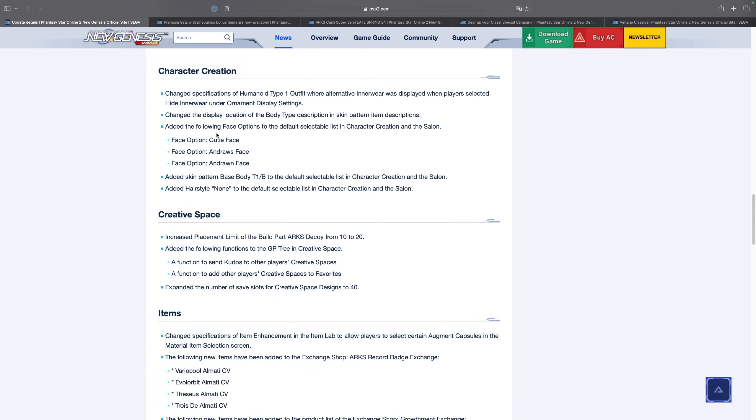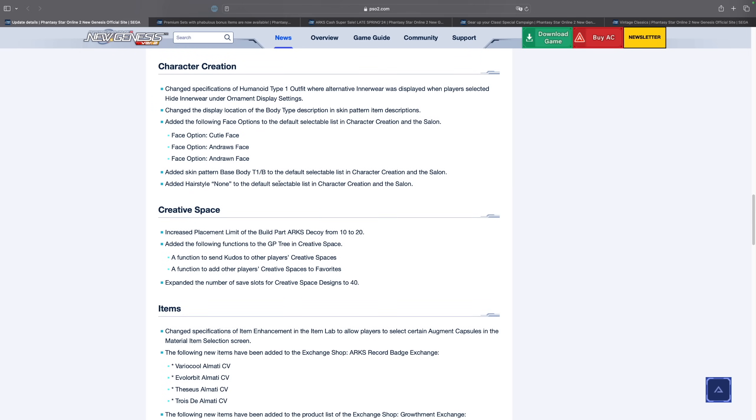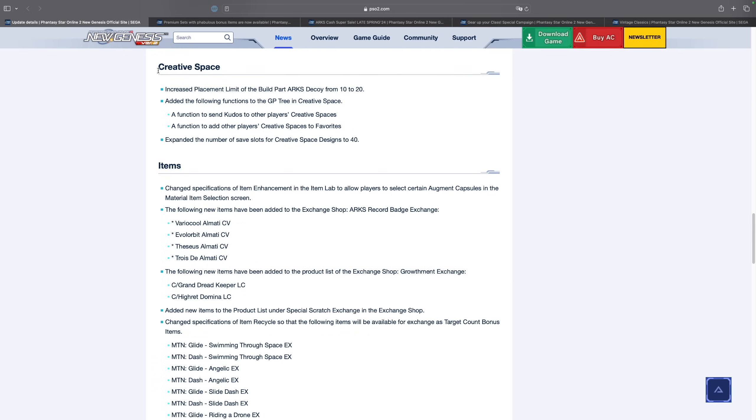In character creation, they actually added three new faces in the salon, and these are available for everyone since they are on the default selectable list. They've added the Cutie Face, the Andros Face, and the Andron Face. I'm definitely going to be checking out the Cutie Face because I want to create a cute character for once. They've added a ton of cool things into the salon, so definitely check that out.